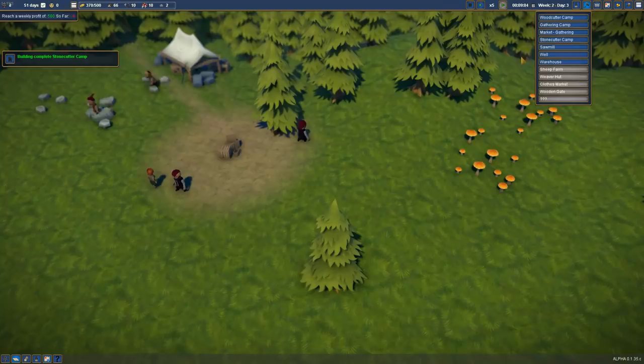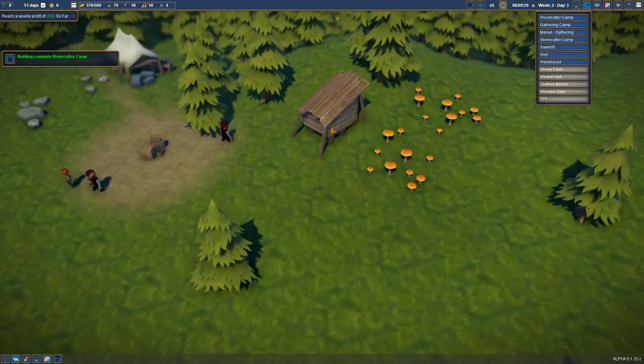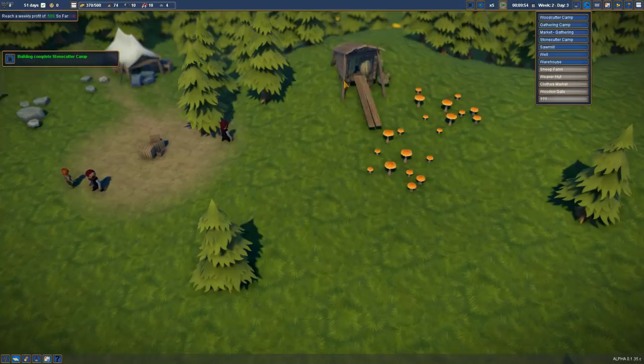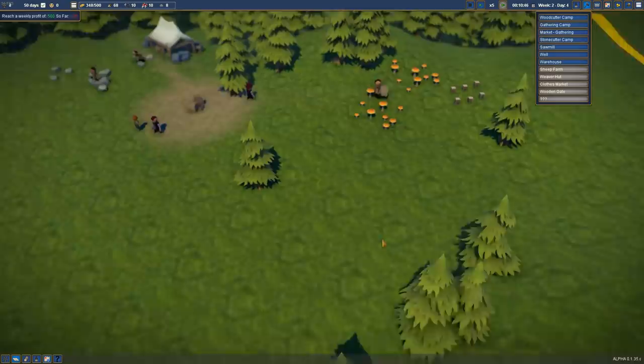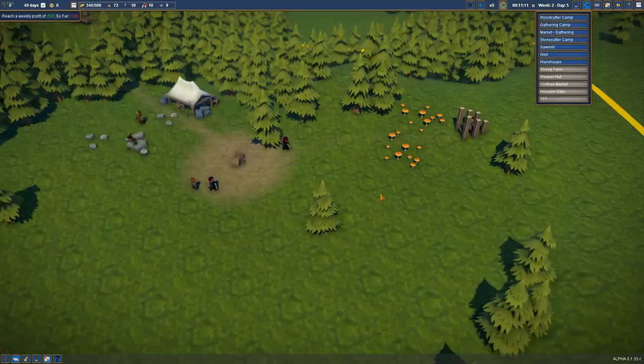Gathering camp is next, and this is going to be the base point for us collecting lovely mushrooms. There's berries as well I think, but I didn't manage to see any berries on the map. So for now at least, we're going to start off with mushrooms. We'll get that set up — pretty simple, just use basic logs and then that'll get our gatherers going.